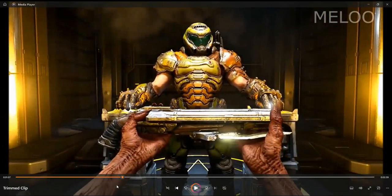This weapon is the super shotgun, which does not have a modification but can be used to take out enemies at close range. It does have a special feature called the meat hook, which allows you to grapple to certain points in the game and grapple to enemies.